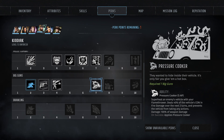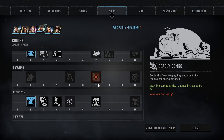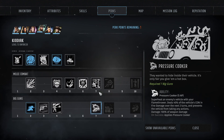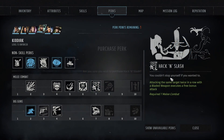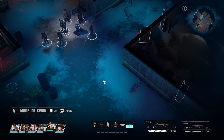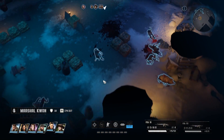Also, pressure cooker - targets directly hit by rockets or grenades are automatic critical hits. That's cool, but I think I'm gonna go with the extra attack. That seems like a good idea. So there was that. We got a new pig friend, we got our upgrades, our level ups.